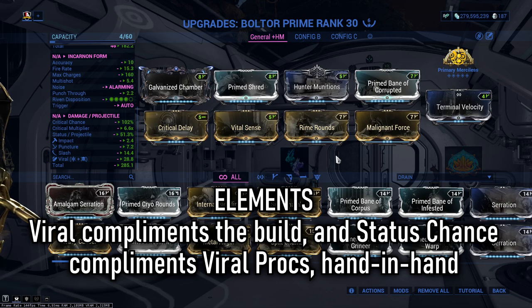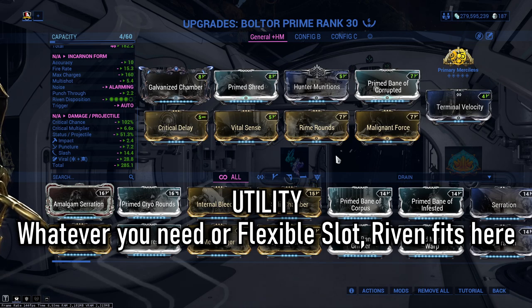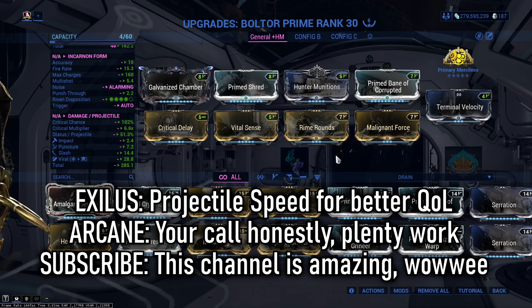There's a clear theme there and this is pretty much your go-to. Utility: that mostly left me with Prime Shred. If you don't have Arcane Merciless, you could replace Prime Shred with your damage mod and gain fire rate from other sources like a Warframe ability or Warframe arcane. Otherwise this slot is more flexible than the others, so take whatever you prefer. Exilus: this is a projectile weapon, meaning it doesn't instantly connect with a surface unlike a hitscan weapon. Ramping up projectile speed is great quality of life, especially the further away an enemy is — speed up that travel time.